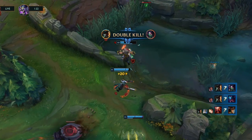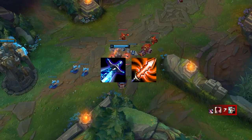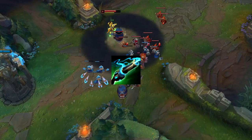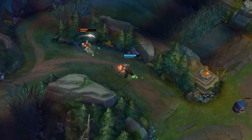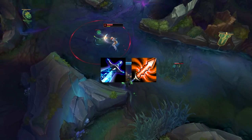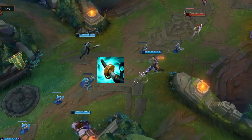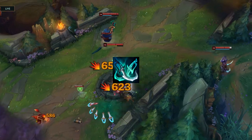Now let's talk about how you should be building against Akali as Gangplank. In the laning phase, you want Sheen and Hexdrinker. Ninja Tabi can also be decent against Akali since she uses quite a few auto attacks with her passive and items like Hextech Gunblade, but I don't recommend rushing those boots — going for Triforce first is more effective. I do think you should go Hextech Revolver after Sheen if you go even in lane, due to her kill pressure with her ultimate and burst damage with ignite. After Triforce, Stormrazer or finishing Maw are good options, and later Phantom Drive to more easily deal with her in a side lane.